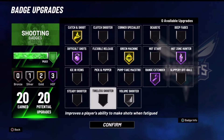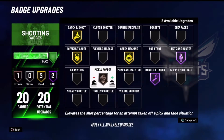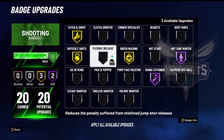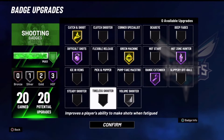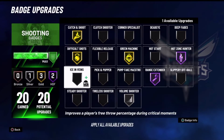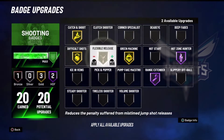Next up are the badges you're gonna wanna run. The badges you wanna run are crucial in this game because shooting is very difficult — there is a skill gap. I run Difficult Shots because I like to take off dribbles; apparently that's gonna get nerfed soon so I might have to make an updated video on that. But I like Catch and Shoot, it helps me shoot. Apparently Flexible Release in this game actually works, so you guys might wanna run that. I like Hot Zone Hunter and Range Extender. Range Extender is gonna help you shoot from farther away. Sometimes I run Volume Shooter because if I'm the person on the court who's gonna take the most shots, it's gonna increase your percentage over time the more shots you take.